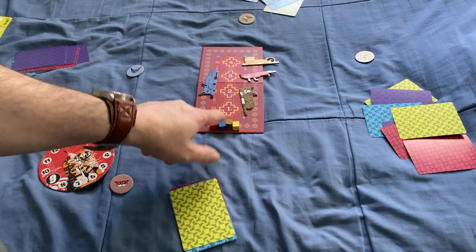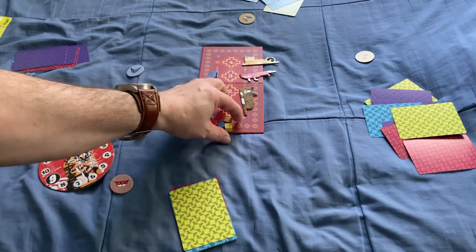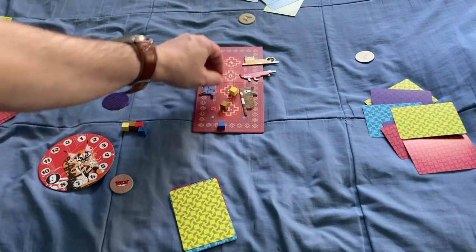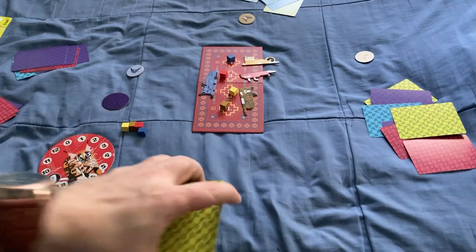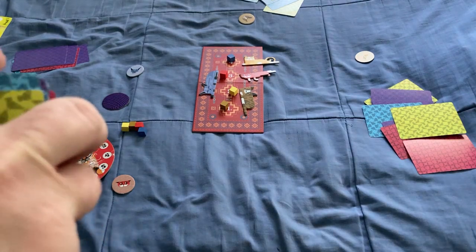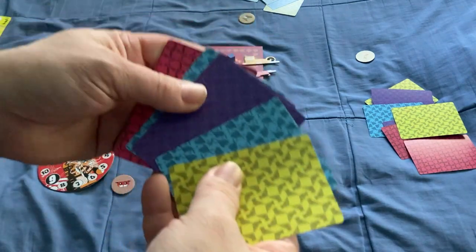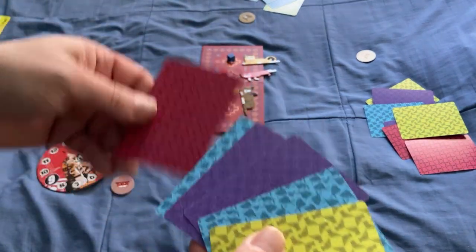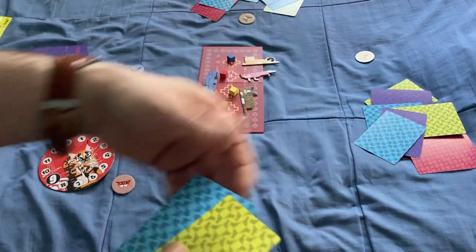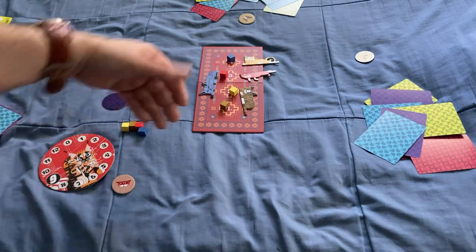Every time you win a trick, you move your marker on the board. As you progress, you move your markers up. Once a player has run out of cards, the round ends. You keep playing until one person runs out of cards, which will eventually happen because every time somebody wins a trick, they're collecting another card. Then you score points based on where you end up.